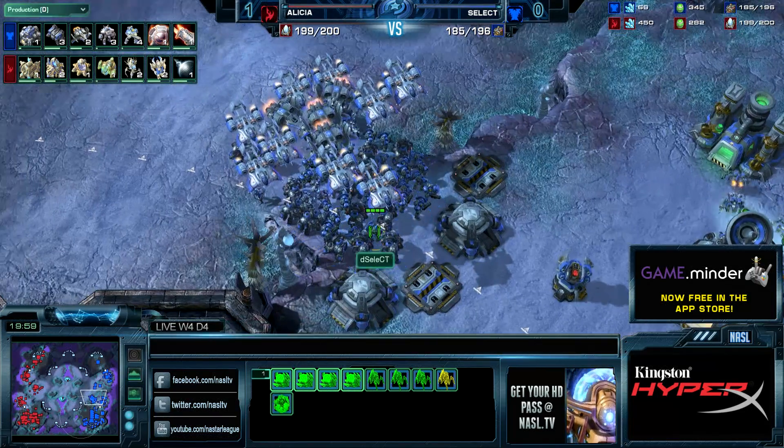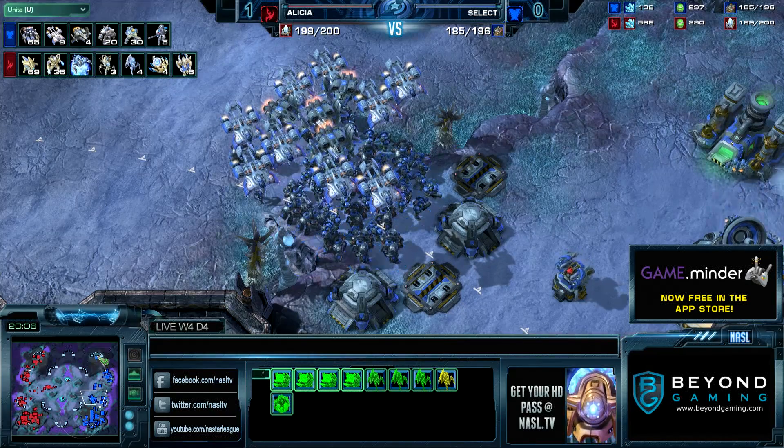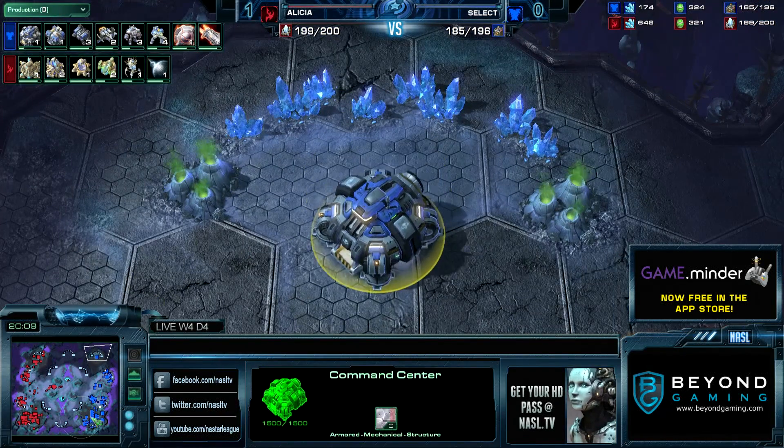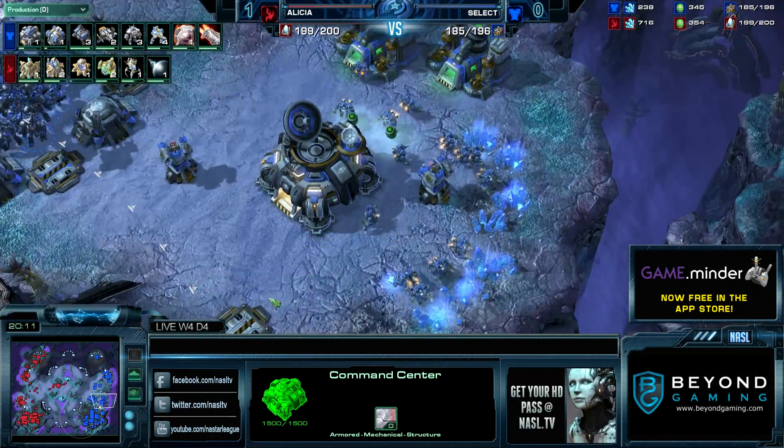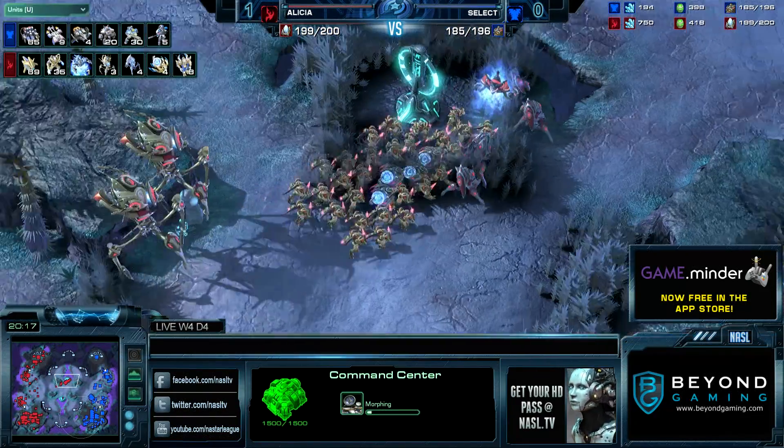Select is trying to get that Viking production going. He's got two Vikings being produced at a time, but it's still going to be really hard to hit mass Vikings. Three Colossi on the field, only four Vikings out right now — fifth and sixth in production — and Alicia is pushing as if he wants to pick a fight somewhere.